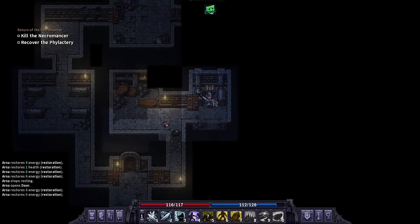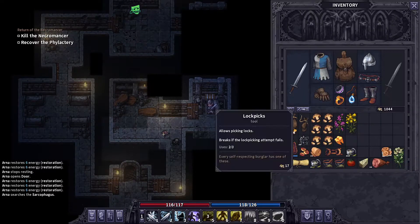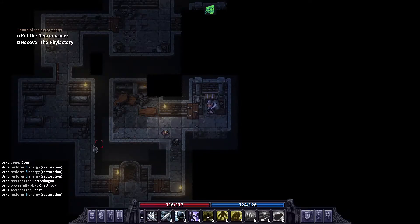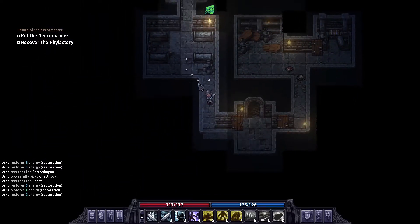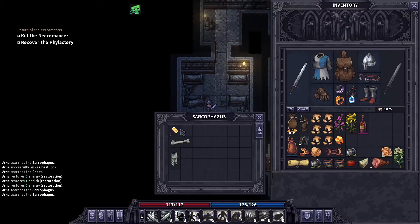No chest. Hopefully this lockpick holds out — some booze. There's a door up there, door number two. We'll go check that out — you never know. Probably gonna hit another wraith.